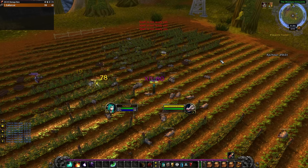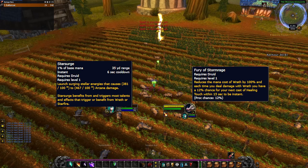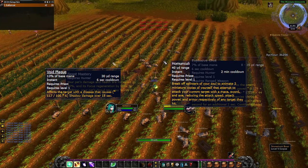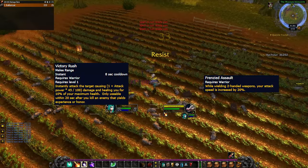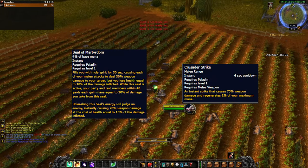For all of my alts, I try and find the most powerful runes I can get as early as possible. Here are a list of runes I have used while doing these hyperspawn farms. On Druid, I get Starsurge and Fury of Stormrage. On Priest, I get Void Plague and Homunculi. On Hunter, I get Beast Mastery and Explosive Shot. On Warrior, I get Victory Rush and Frenzied Assault. On Paladin, I get Seal of Martyrdom and Crusader Strike.